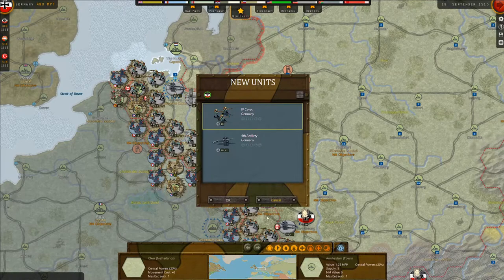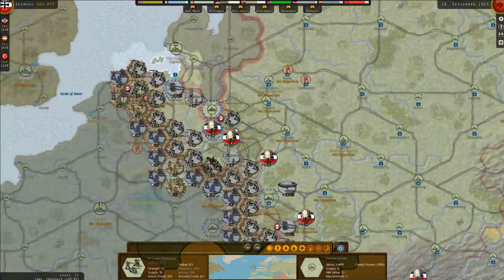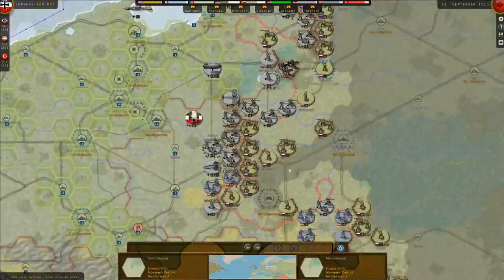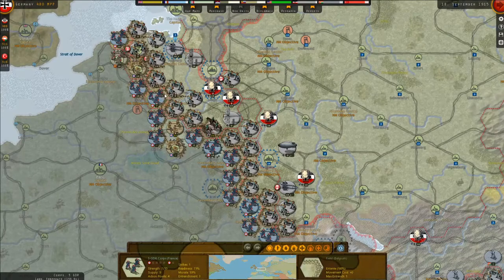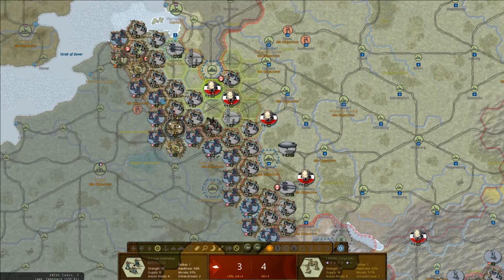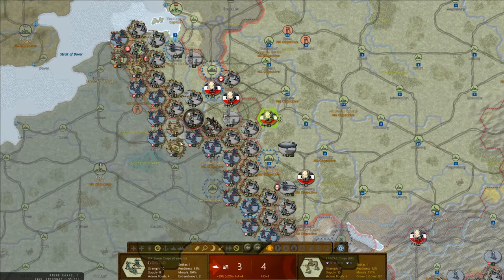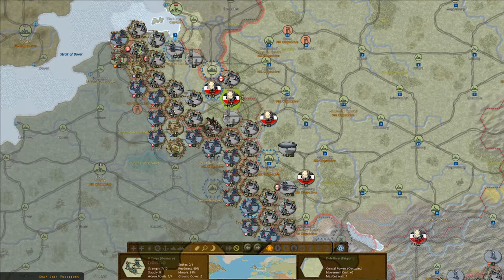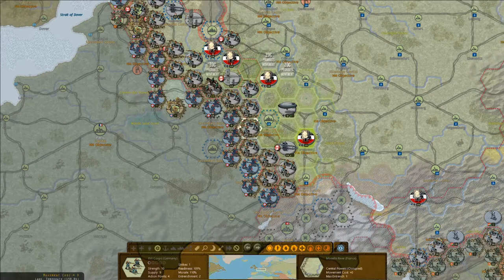In terms of new units I'm dropping a core in and sending it west rather than the Italian front. Artillery goes east to support our offensive there. I'm annoyed about losing that unit. Some attacks on the Western Front - three-for-three, not ideal but we take it. A five-for-three - let's do it. We got him - a nice experienced core taken out.